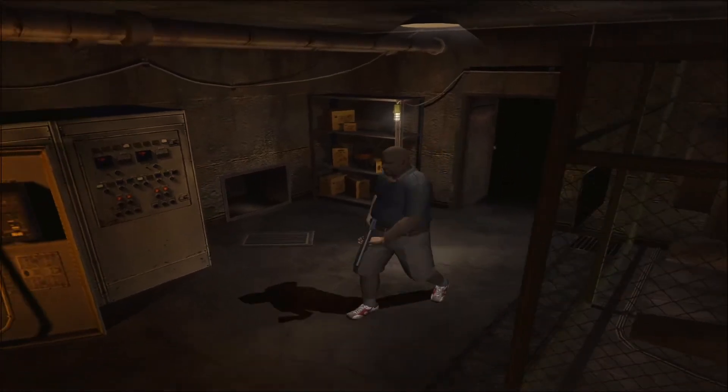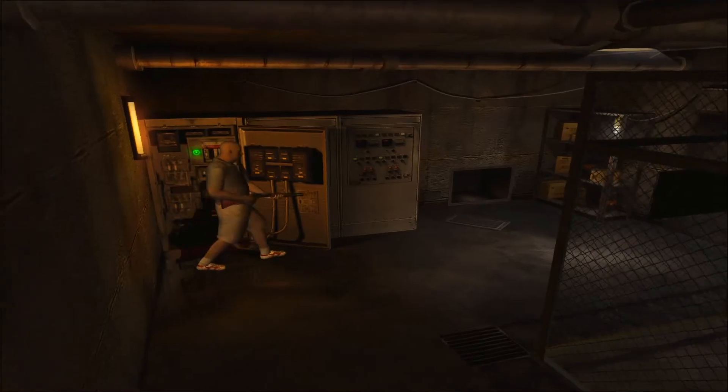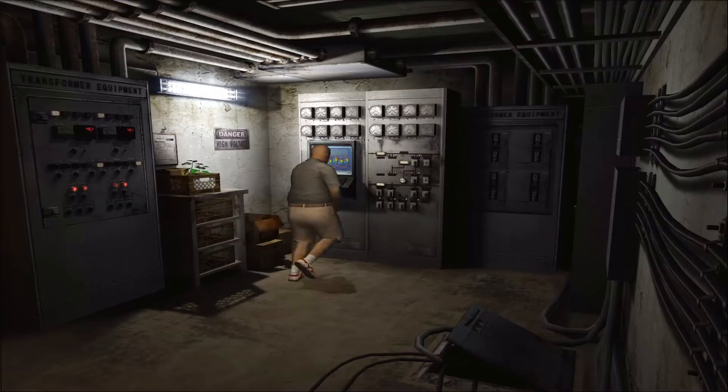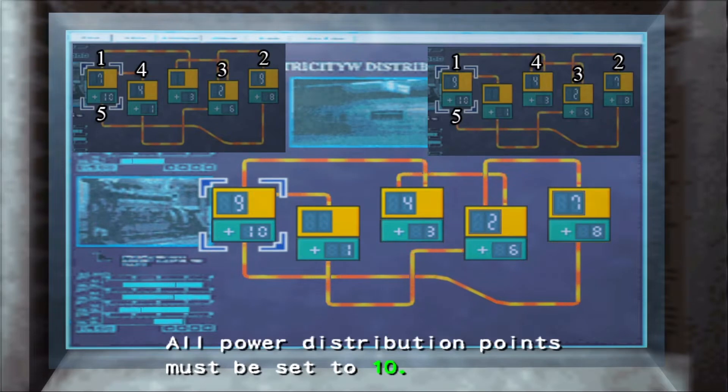Retournez remettre le courant au générateur de secours. Remontez les escaliers jusqu'à la réserve en fermant le tableau électrique. Opérez, suivant le schéma proposé par le tableau électrique du métro, la bonne combinaison en appuyant respectivement sur les 5 bonnes cases.